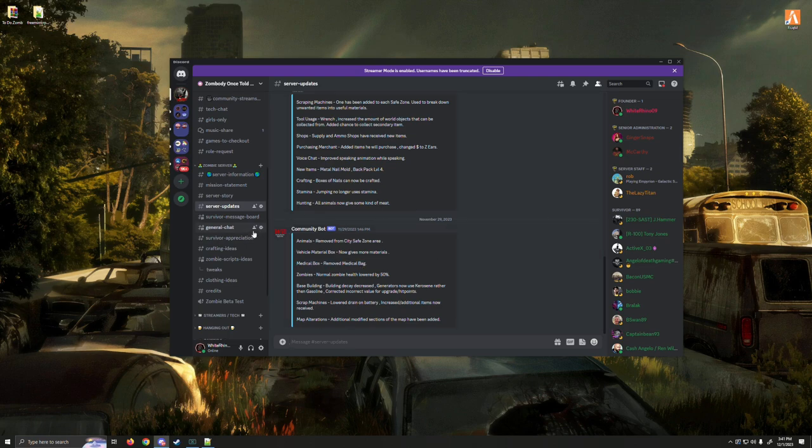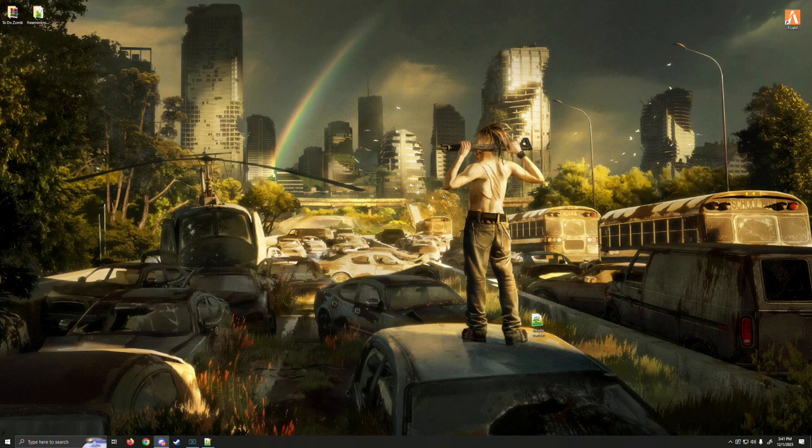Make sure you take a look at server updates from time to time. There's a survivor message board where you can message other survivors or post things like looking for my kin, trade, radio channel, general chat, survivor appreciation, crafting ideas — a whole bunch of stuff you can utilize. Once you get all that understood, you'll be good to go to join the server.